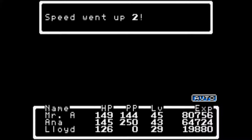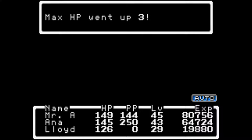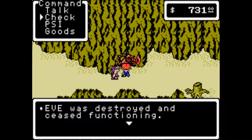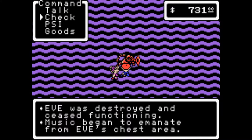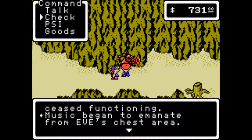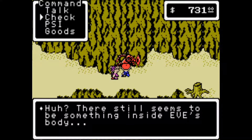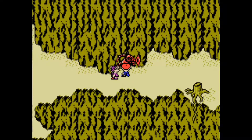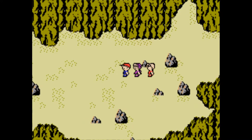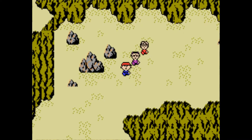Anna leveled up. We're pretty powerful but now we have to go it alone without Eve. We're going to be running a lot — trust me on that one. Make sure you check the body too. 'Eve was destroyed and ceased functioning. Music began to emanate from Eve's chest area.' Mr. A learned a melody. 'There still seems to be something inside Eve's body.' Mr. A's body took the memory chip. The rest of this is just going to be me running from enemies because otherwise we'll get destroyed.